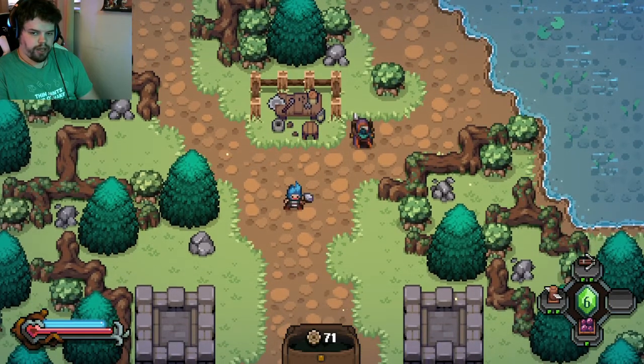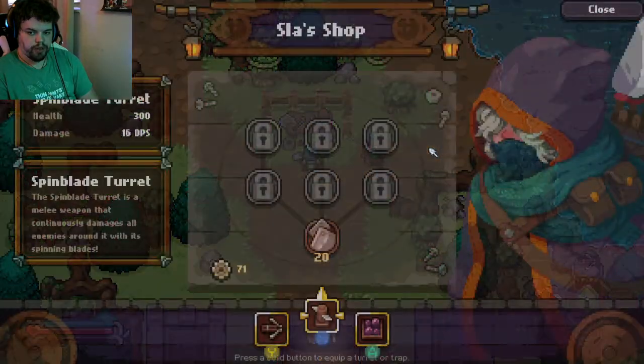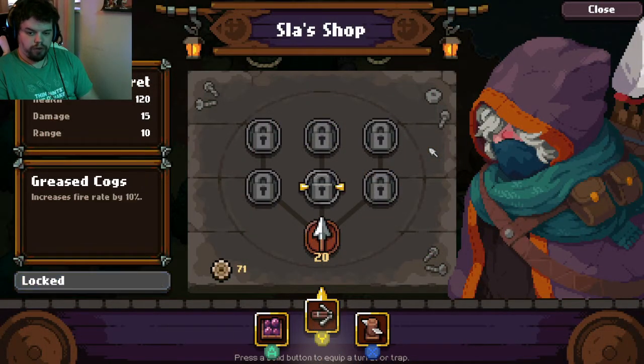Welcome back guys, this is how to craft stuff. Once you get to this area you'll start getting workbenches right here from this lady, and you can go through and once you buy something it will upgrade.